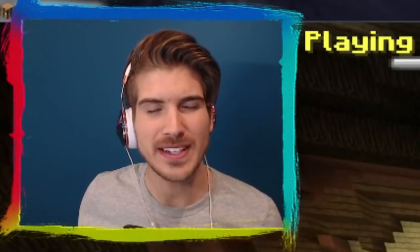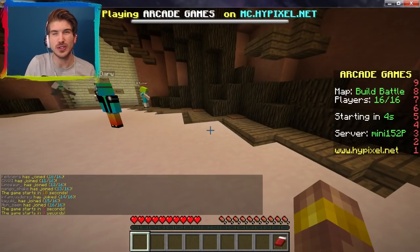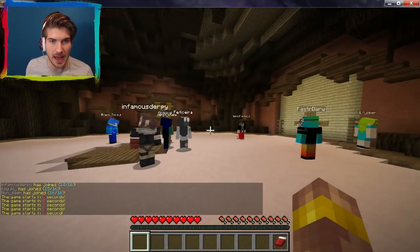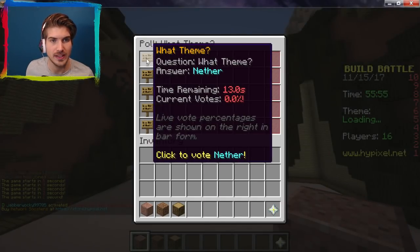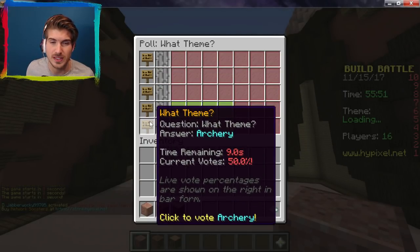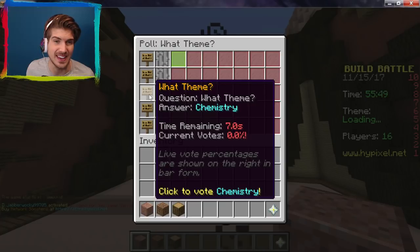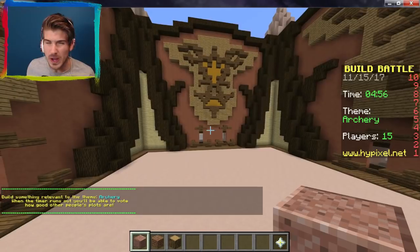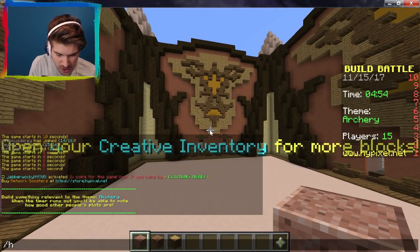Good day everyone and welcome back to another build battle episode! I'm back here ready to build and battle, and hopefully today I can finally build something good. The categories are honestly so bad — I don't want to make any of these things. Archery? What the hell? What kind of category is that? How do you even make archery into a build?